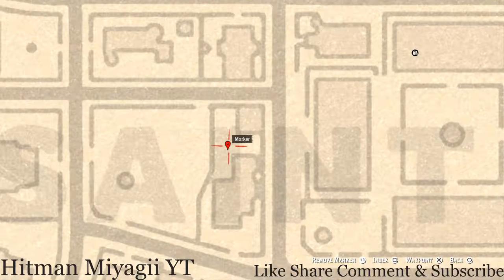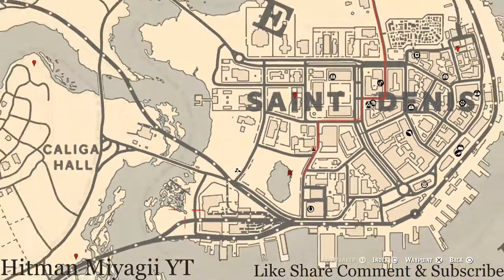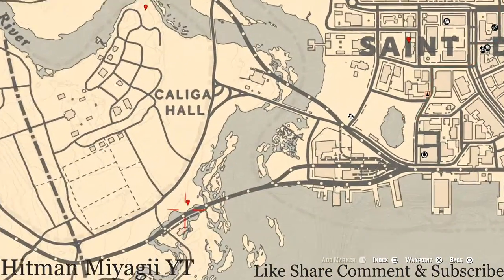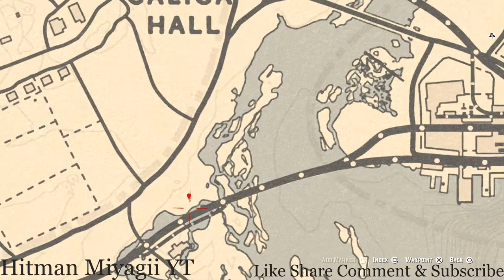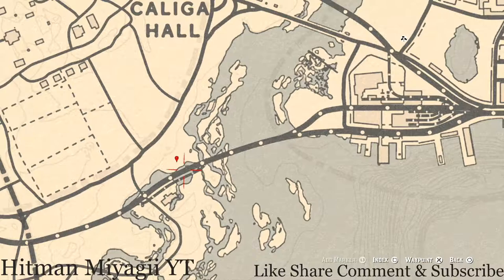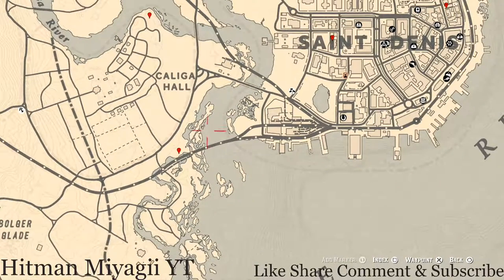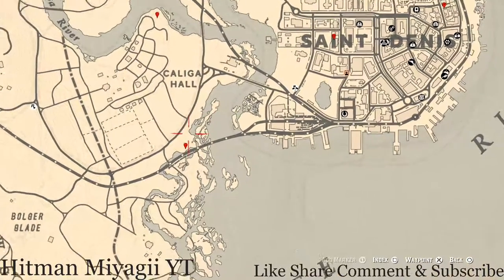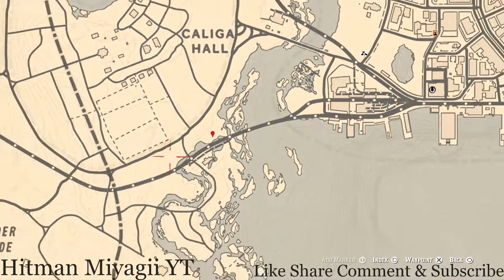There's also a tarot card on this dock — on a bench that sits on the dock, so go grab that. Right here at this location is where the cardinal flower spawns over in this area each and every day. By its location it helps me indicate exactly what cycle the flowers are on, and today is cycle 1.